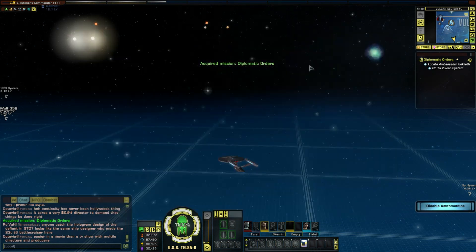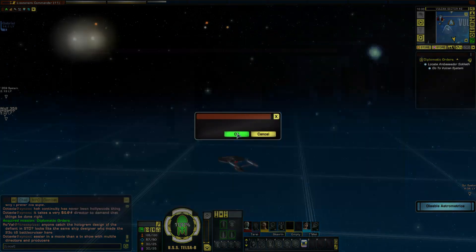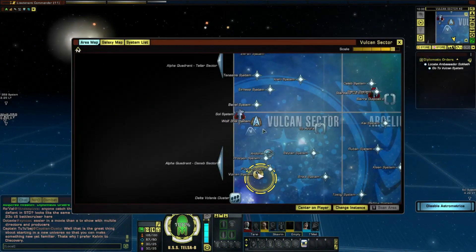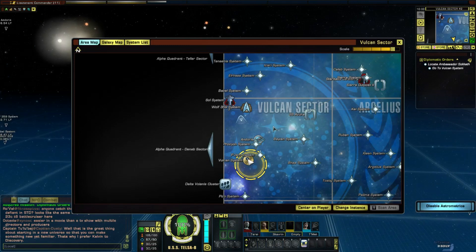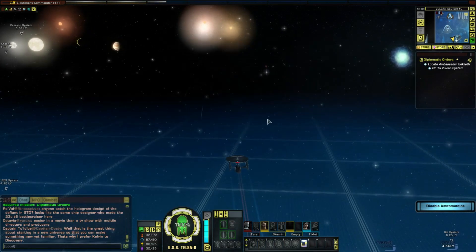Lovely, okay, let's do it. Where on the map is Vulcan? Let's head there - and because my ship's so slow, how do you know... I went all the way there last time, didn't I? Yeah, it was cool.